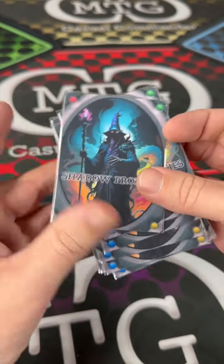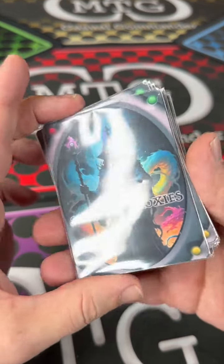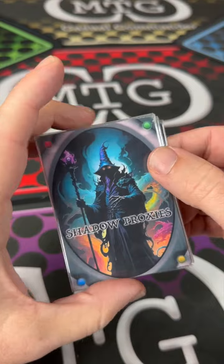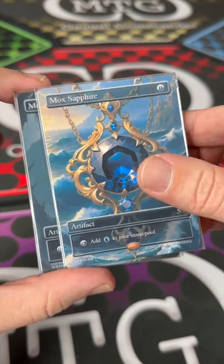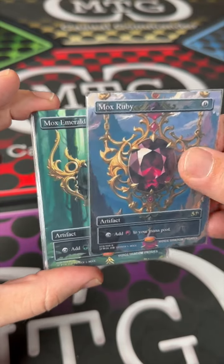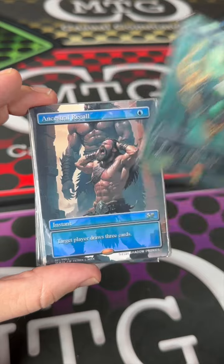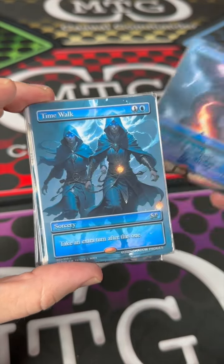Every card has a Shadow Proxies back so you know these are not counterfeit cards — these are actually alternate art proxies of your favorite cards that you don't want to get destroyed while you're playing with them. Holy cow — for ten dollars, that is an amazing selection of cards.